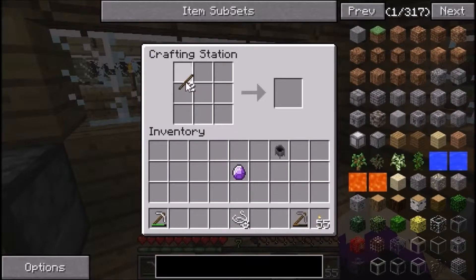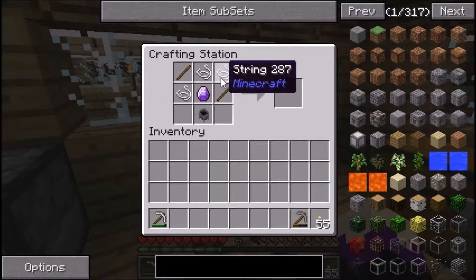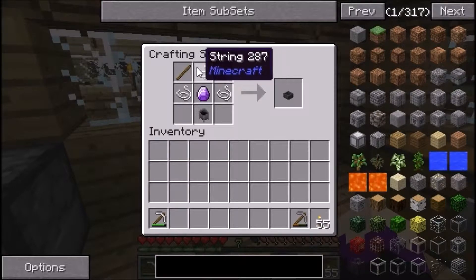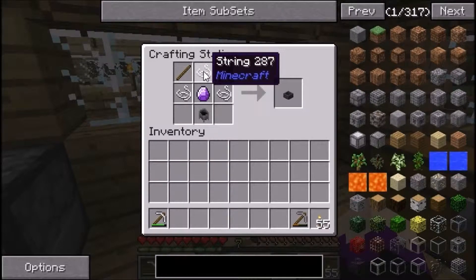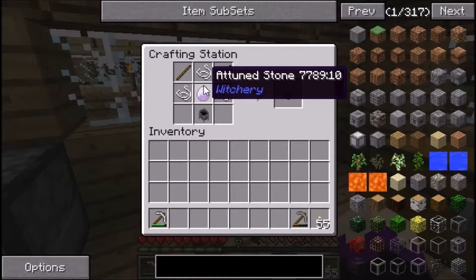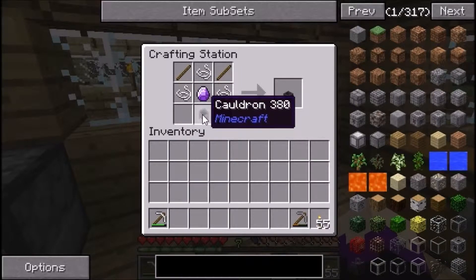So basically how the recipe works: you need your cauldron at the bottom. It's sticks in the top left and right corners, string in the centre top slot, then in the actual centre is your tuned stone — which you make with the whiff of magic from burning Rowan saplings in the oven. You need string to the left and to the right of the tuned stone, and then at the bottom centre, put the cauldron — that makes your kettle.